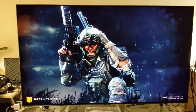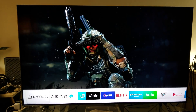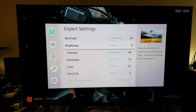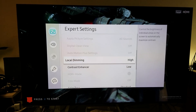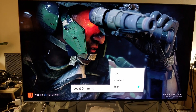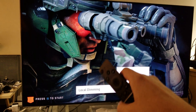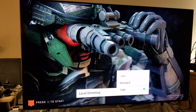You can only select local dimming to — I'll show you. Let me go to the settings so you guys understand what's going on here. Let's go to Picture, Expert Settings. You can only select local dimming to high, standard, and low. You cannot turn it off. Right now my local dimming is set to high.